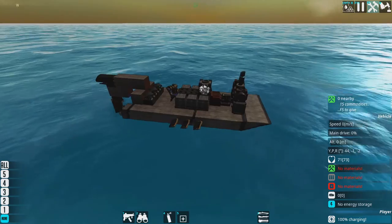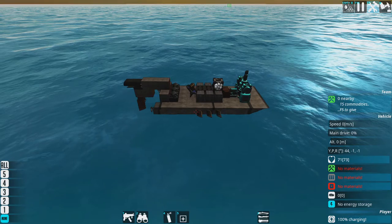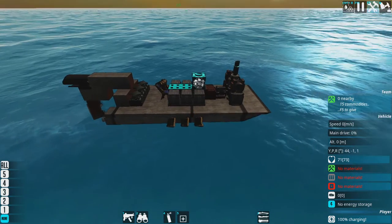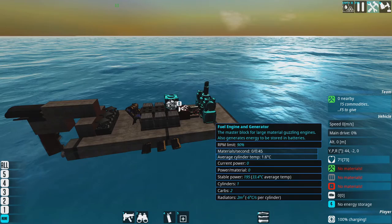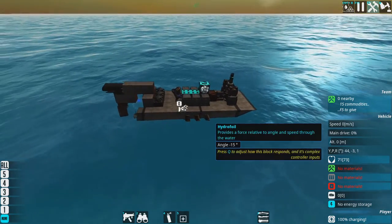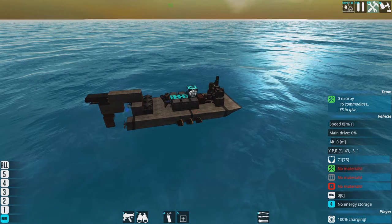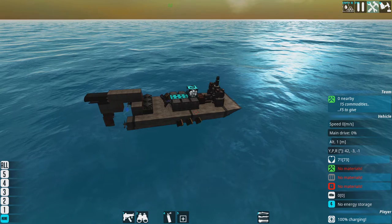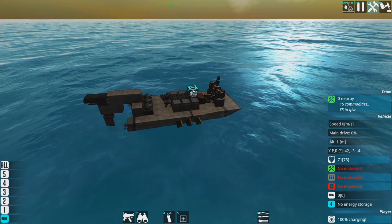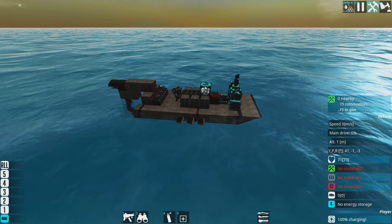I'm going to try to have a single main ship which is the one I'll build up — that does all my repairs, holds all the materials, and does mining. I'll protect it with a fleet of other ships which are not overpowered. I'll be using the Royal Navy as examples, ships I've done reviews on in previous videos. They're not going to be overpowered — if anything, they're underpowered — and they've got to work as a group.